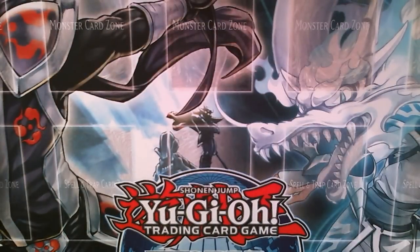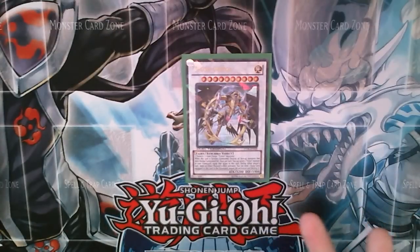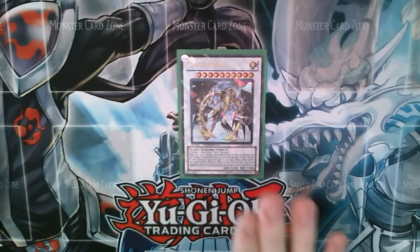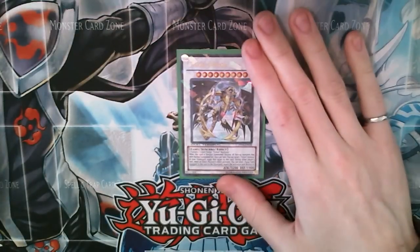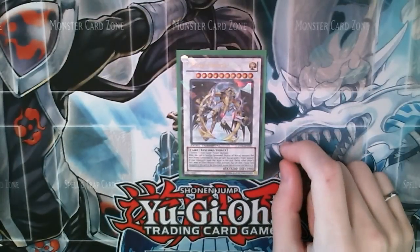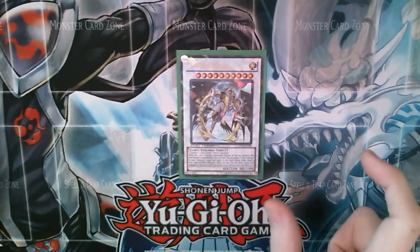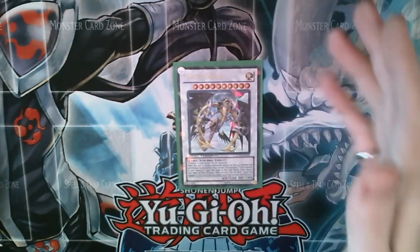Now I'll show you the extra deck. This is an incomplete extra deck — it's basically the core of what you would have to use; everything else is up to you. Obviously Vylon Omega, just one copy. It's really not possible to get a second one out unless you rework the deck entirely, but he's kind of the most important center card of the deck. You need two tuners and one non-tuner Vylon to bring him out. When he's synchro summoned, he destroys everything on the field that was originally normal summoned or set — but it has to be face up, so if they set something and you summon this guy it doesn't destroy the set.